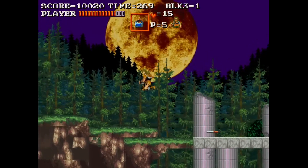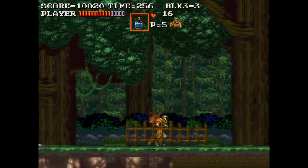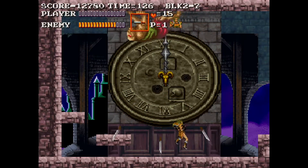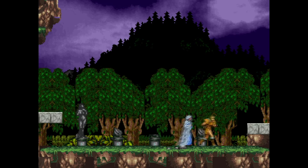Specifically the item system — if you get an item, the other one drops down in the orb and you can switch back to it if you want. Plus you can whip in four different directions, which makes the gameplay a little bit different. You can get Grant, Sypha, and Alucard as companions.